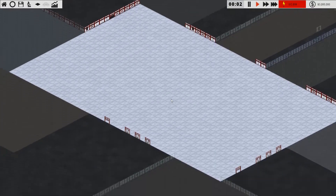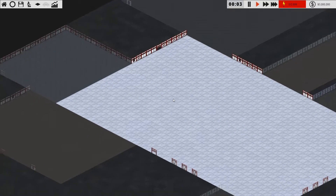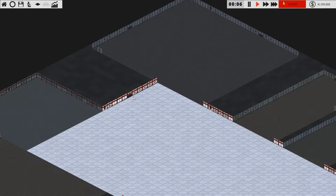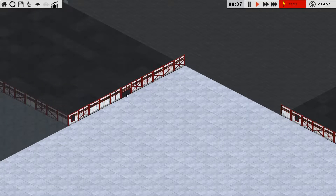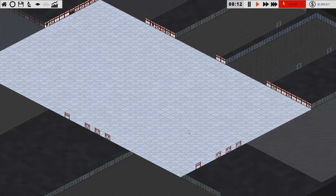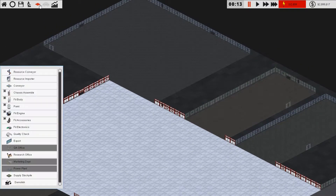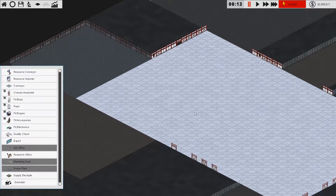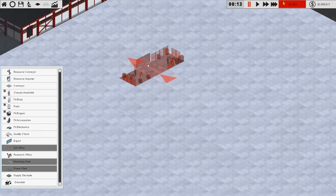The controls are W, S, A and D, and the mouse for zoom. Here we have an export point and an import point, there's another import point. We'll pick where the best place would be to start our factory, and we'll pause the game because we need to assemble things.